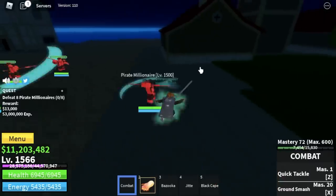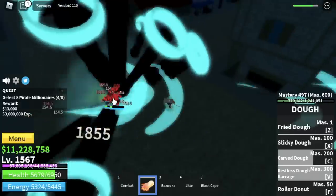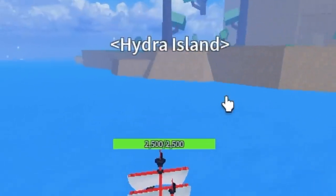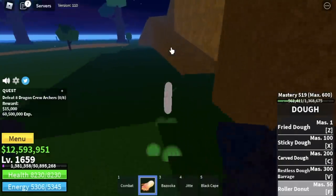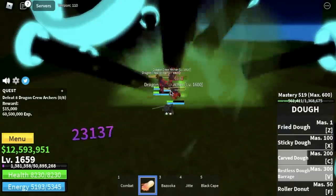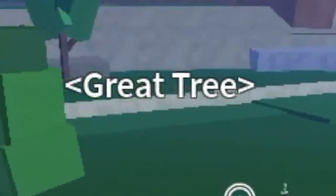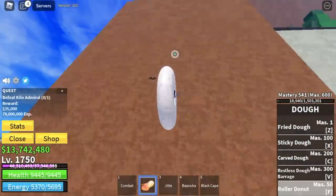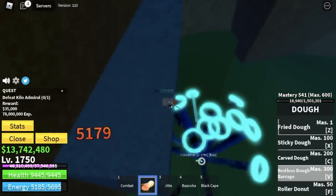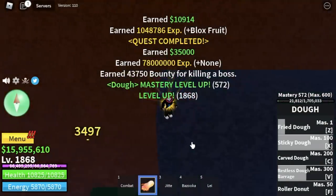We're gonna go straight with the Pirate Millionaires. We're gonna grind lots of levels here — we're gonna skip the Pistol Billionaires because even if we're invulnerable, they're too far apart and the quest giver is far. We're gonna grind here until level 1659. Next up, the Hydra Island — we're gonna skip all the mobs except for the Dragon Crew Archers, who are the best mobs in terms of distance and experience, and we're invulnerable to their attacks. Grind here until level 1750. Next is the Great Tree — we will do server hop with the Kilo Admirals. It's easy to get to his location and easy to defeat. Just go on top of this rock and you can hit him without him hitting you. Use your Z, X, and V skill. Do server hop until you reach level 1868.